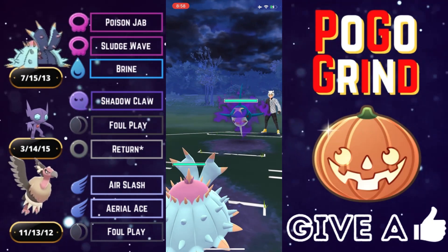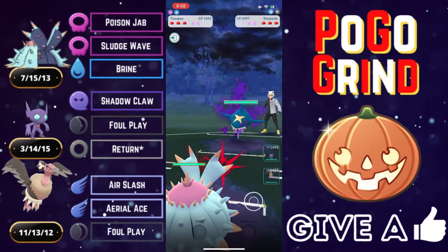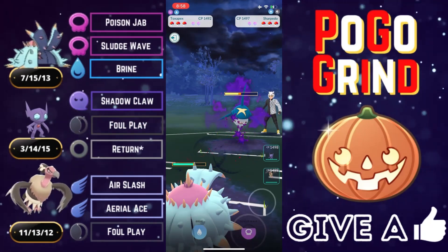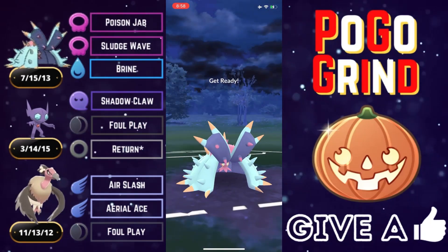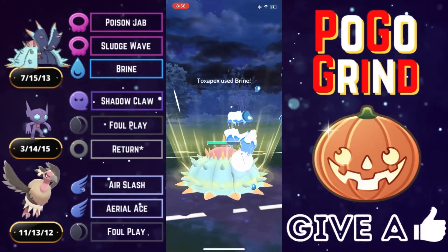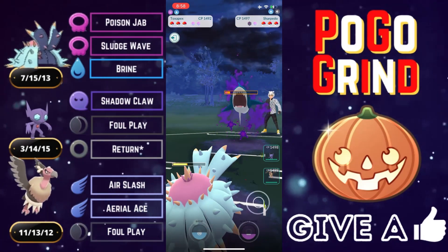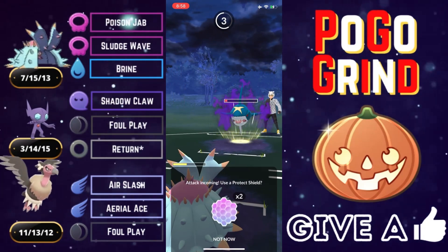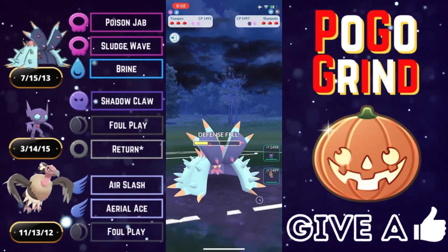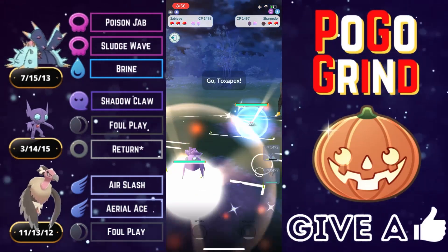Shadow Sharpedo — getting very spicy in the Halloween Cup, and it's running Bite, even more spicy. This thing has to be the squishiest Pokemon in all of Pokemon GO Battle League. They have to shield up resisted damage — look at these Poison Jabs absolutely junking it. It does run Poison Fang; we don't have to shield even though it hits like a truck. That does laughable damage, and we have a shield advantage and win lead.